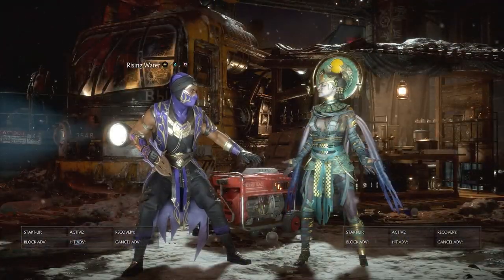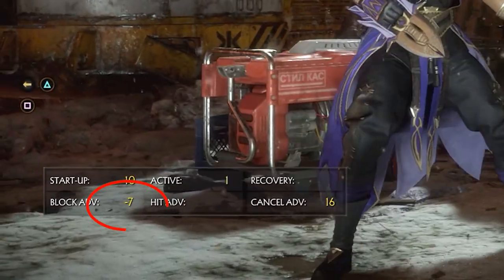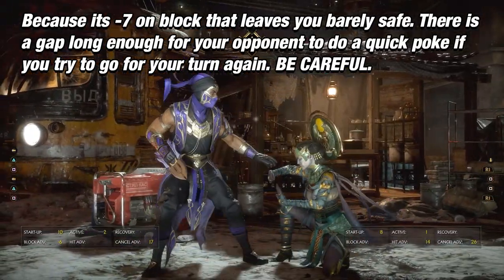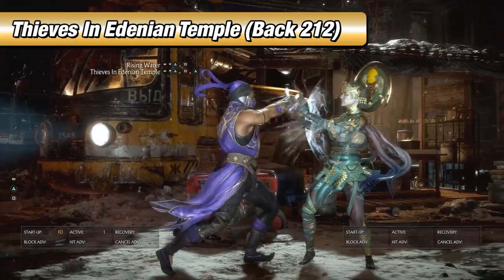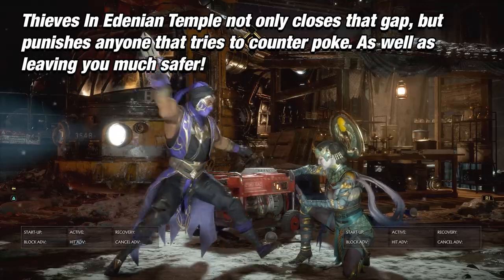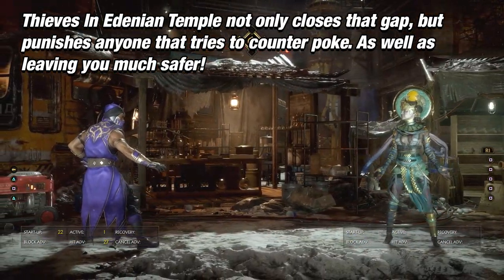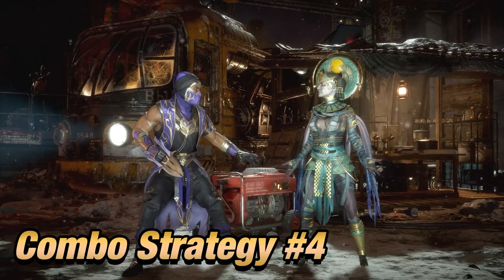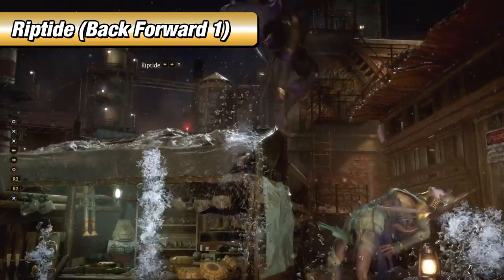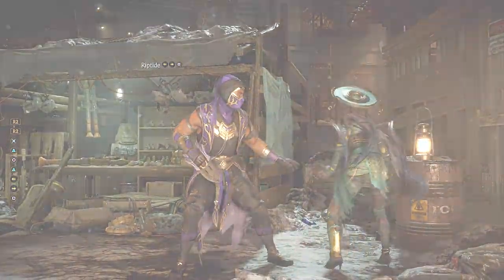Rising Water has a 10-frame startup and is negative 7 on block, which leaves you barely safe. If your opponent starts trying to take their turn, you can punish them or keep the pressure going by doing Thieves in the Danian Temple, which will leave you negative 4 on block. Mix these two up to trick your opponent and keep your turn. You can also use Riptide as a combo ender to re-stand your opponent, which prevents them from waking up and in the corner creates a great opportunity to keep your offense.